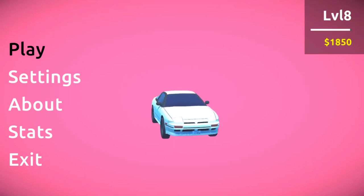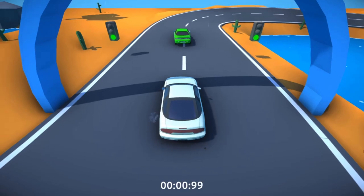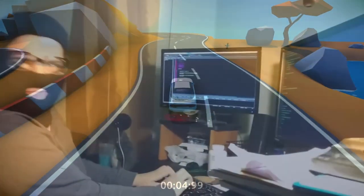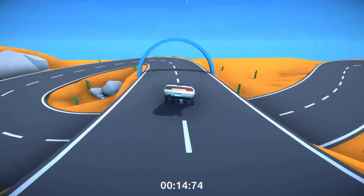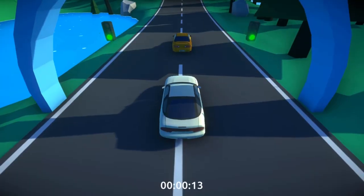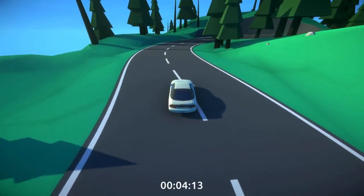The easiest and cheesiest way to cheat and beat Jelly Drift is to literally just play each level backwards and get an instant win. No hacking necessary. Now, you may think I'm not going to be able to make this jump — however, you are wrong. So you basically just repeat this for each level, but with slight variations.